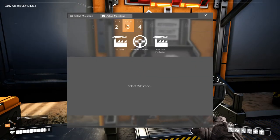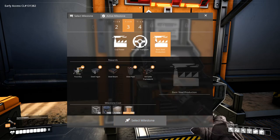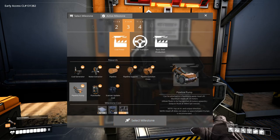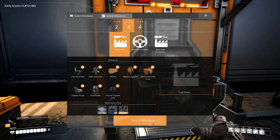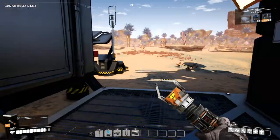We unlocked Tier 3 and 4 — coal power and basic steel production. We'll do coal power first. Coal generator, water extraction pipelines, scanner update. Everything we need for coal — we need rotors and lots of reinforced iron plates. We pretty much have this.